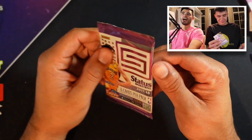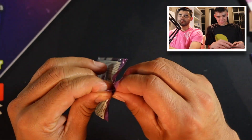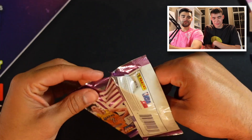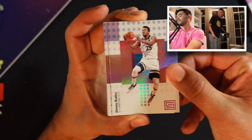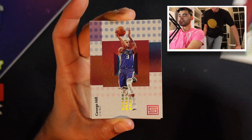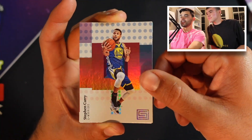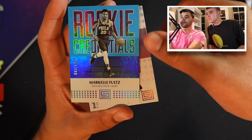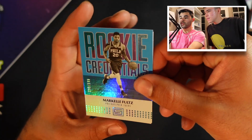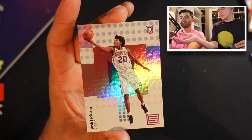I only have two more packs. Got a couple numbered rookies, got a rookie auto, got our main base rookies as well. Can't complain too much, but still some time for some more hits. Gallo, Carroll, AD - Pelicans AD. Rookie credentials for Juwan Evans. Devon Booker - is that numbered? 37 of 99 - a numbered Devon Booker, second or third year. Very nice, young D-Book 37 of 99. And then a rookie card for Damian Dotson.